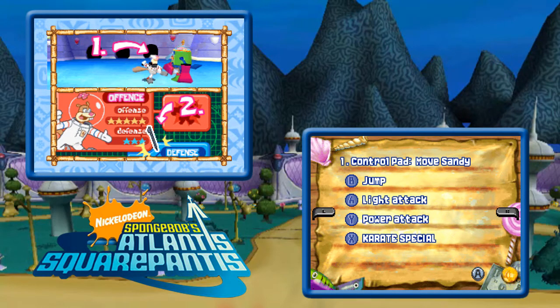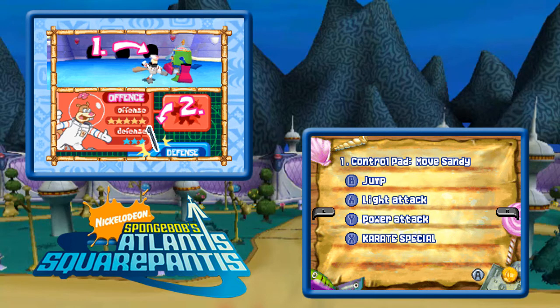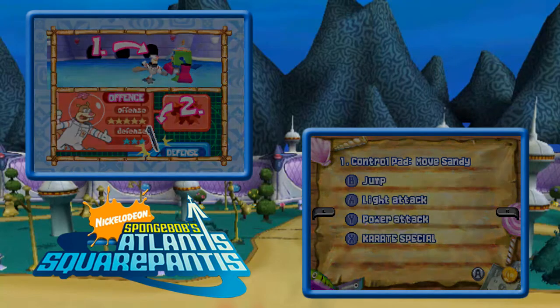Oh man, I thought we were actually going to play with Sandy. What's happening here? Karate special. Touch and change to strike mode or guard mode. Okay, it doesn't really tell us the details of how this works.